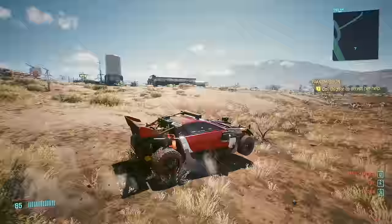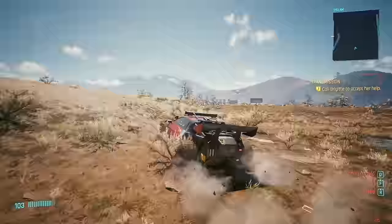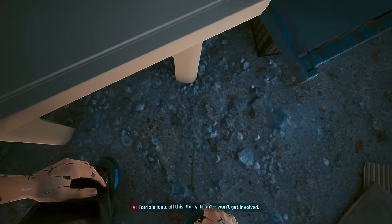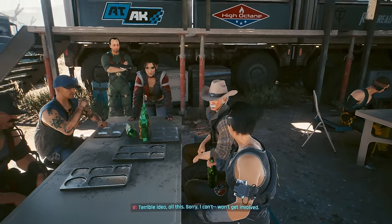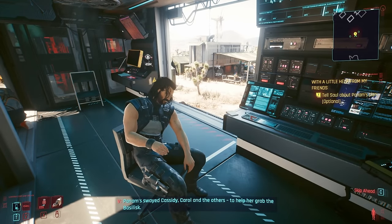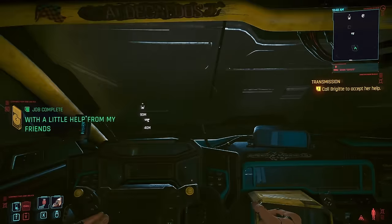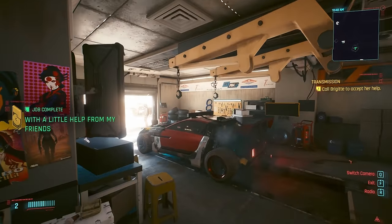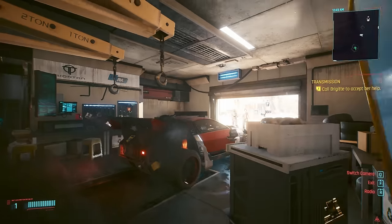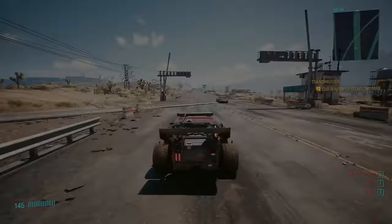If you decide you don't agree with Panam during her quests, you can get a Mitsutani Cheyenne Coyote — a red one. Other than colour, it's identical to the blue one you get, but you get this one for free from Saul as a thank you for letting him know what Panam's up to. It's not one many people go for because Panam's questline is pretty cool, and going for it locks you out of that ending as well.